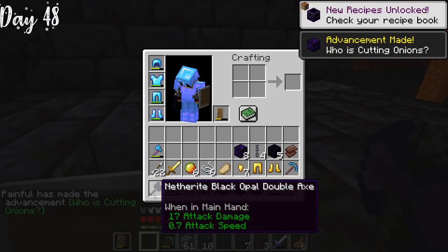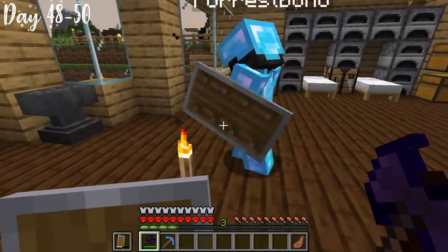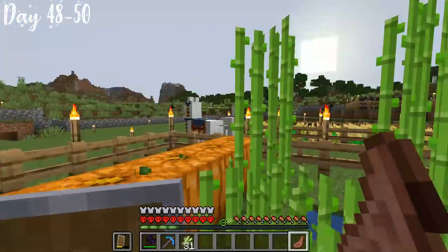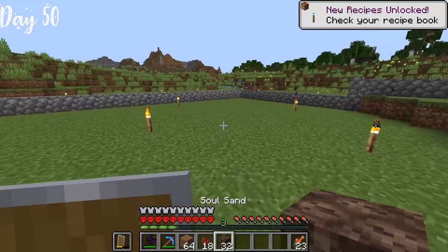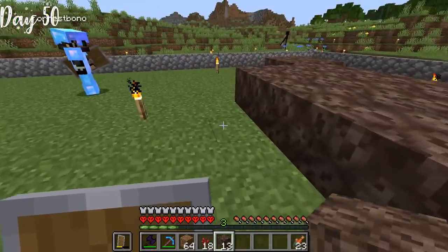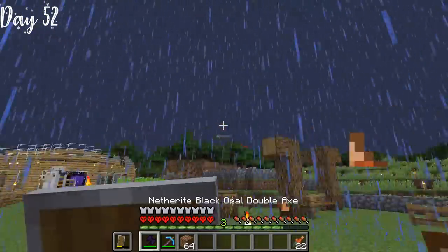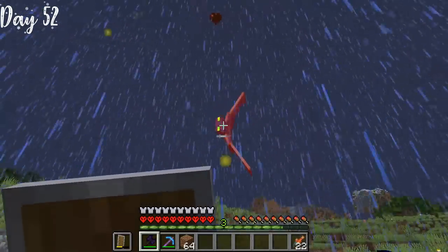After running around the stronghold for what seemed like a century, we went down some stairs and found a double chest. Within it was the netherite black opal double axe, doing 17 attack damage — by far the best weapon in the entire game, and we had just achieved it. We returned home from our nether run, Forrest crafted up the brewing stands, and for the next couple of days I sat in the farms, farmed as much as we could, got sugar cane, and relaxed. We then completed our nether wart farm and bred more animals. On day 52, we got swarmed by phantoms — good thing we had diamond armor and the netherite black opal weapons, otherwise we would have been fresh meat.